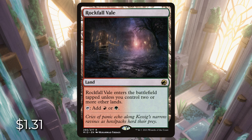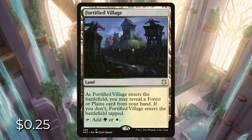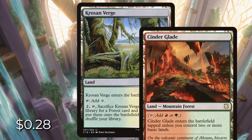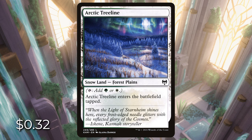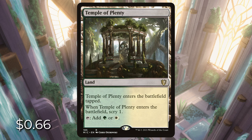Let's move on to Selesnya — white and green. We have Sungrass Prairie, the Signet Land for $0.16. There's Fortified Village: reveal a forest or plains, and if you do, it enters untapped. Krosan Verge enters tapped and can tap for colorless, but most importantly you can pay to tap and sacrifice it to search for a forest and a plains card, putting them onto the battlefield tapped. This is powerful because you can grab cards that have forest or plains in their type text, like Cinder Glade or Arctic Treeline, which is a forest plains. Canopy Vista is also a forest plains that enters tapped unless you control two or more basic lands. And then there's Temple of Plenty, which enters tapped and lets us scry one.